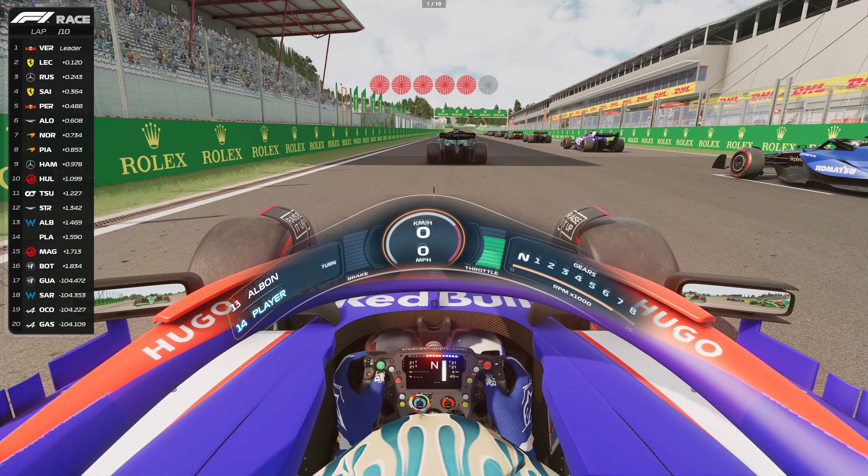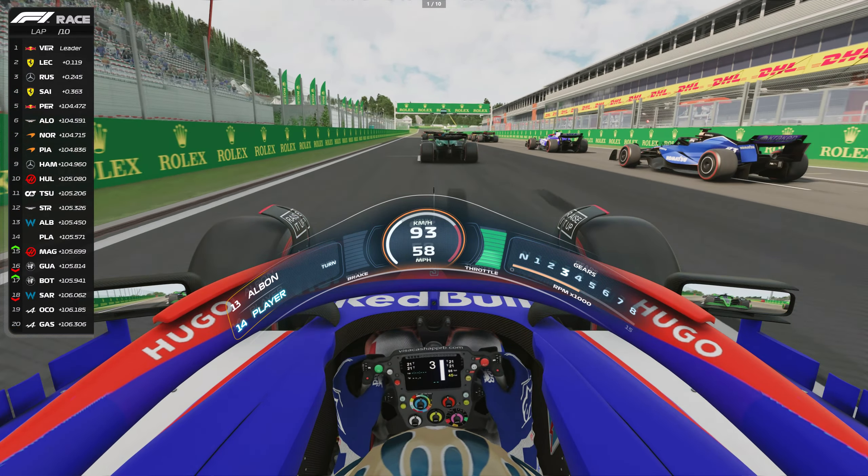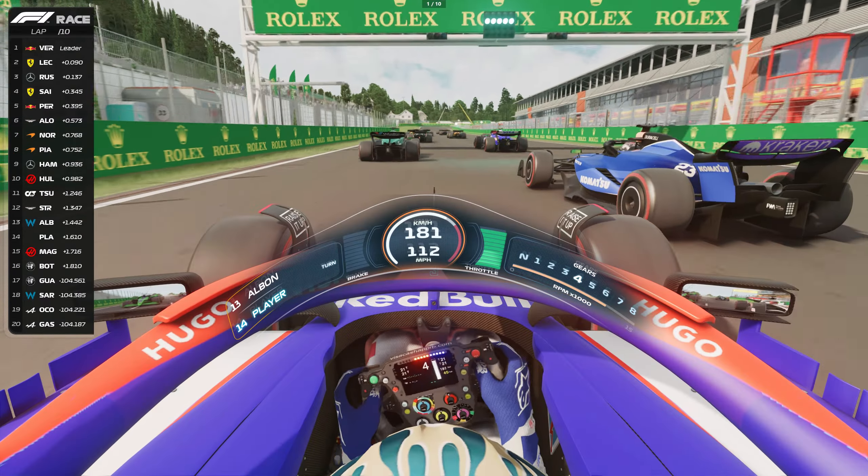Hello sim racers. We're excited to bring you the 2.0 update for our F1 24 mod for Assetto Corsa. We are on board with Daniel Ricciardo starting from 14th place on the grid. Let's see what we can do against the top teams.